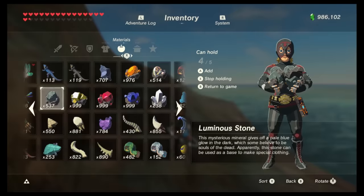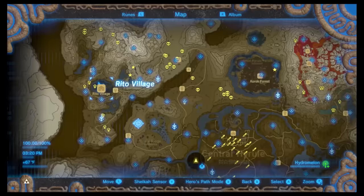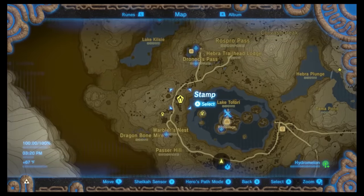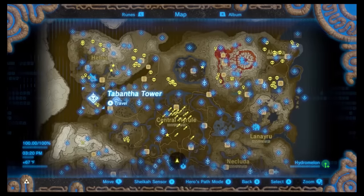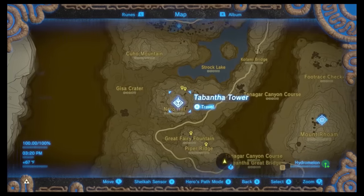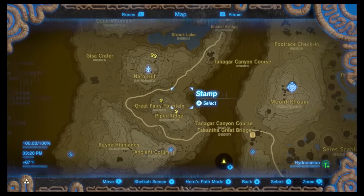The next method is Luminous Stone Farming. I have another video for the details on this method — the link is in the description. My favorite places to farm are Rido Village. I'm going to jump across to this island and jump across again to grab these two. I'm going to jump just north of the tower, travel back to the tower, then jump across to the Great Fairy Fountain and run around to grab this one.